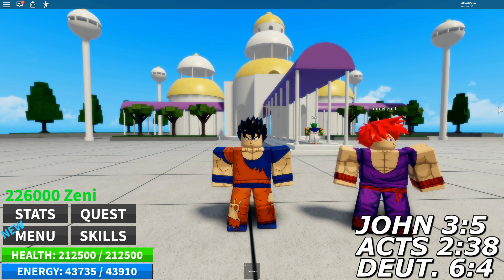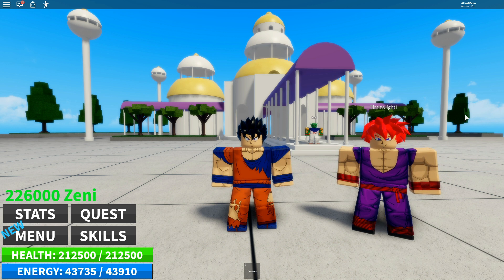Today, me and Fusion Timmy will be showing y'all how to do the Fusion glitch — where me and Timmy are going to fuse, and then he's going to be able to come back in game and play. You know in regular Fusion, once you fuse, the person who's in control gets control and the other person has to spectate. We're going to show y'all how to fix that so that two people can play.